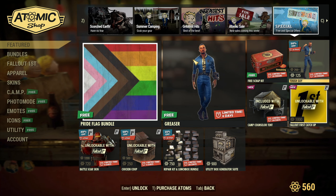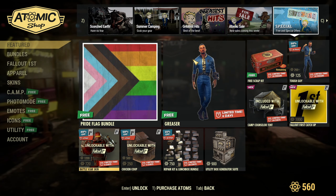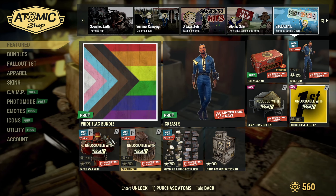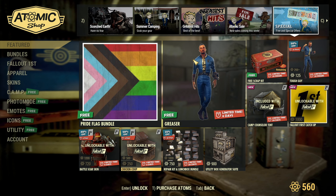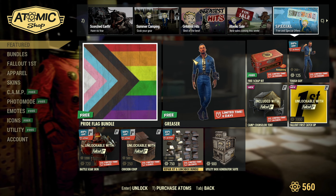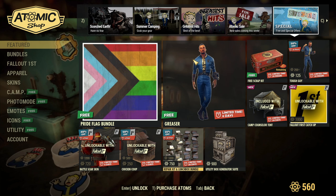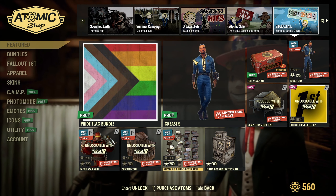For the free item today we have the Free Scrap Kit. The limited time offer is the Tough Guy for 125 atoms — heck yeah! Then we have the Battle Skull — it's a cool looking thing but it's just for power armor. For 720 atoms, that's not bad. There's 50% off for Fallout First members, the Chicken Coop for 250 atoms for the week, and 25% off repair kits and lunchboxes — though I'd recommend just doing Queen runs or the Dangerous Pastimes event and spending your gold bullion instead.